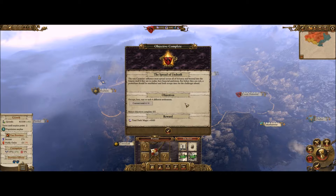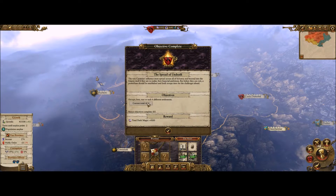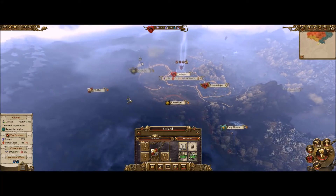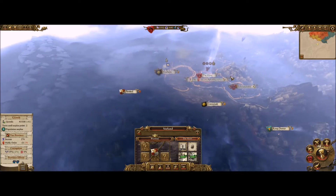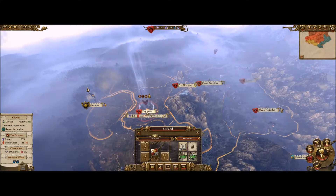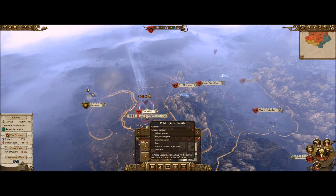The Spread of Undeath objective complete — another four thousand, excellent! The next level is sack ten more, but we've got to do it anyway because we're conquering the empire. Right now corruption is the biggest deal, so we're going to need to stay here and keep causing corruption.